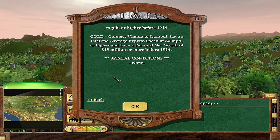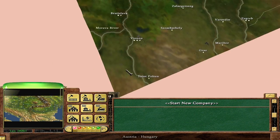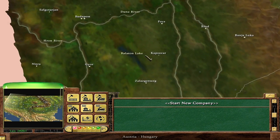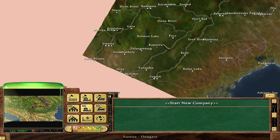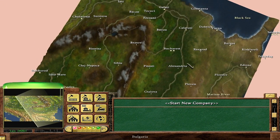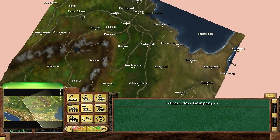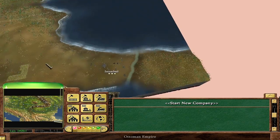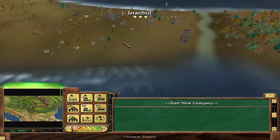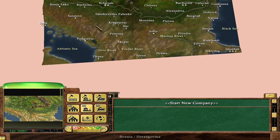I could start multiple companies even, but we're not going to do that. So we've got Vienna, and somewhere on the other side of the map should be Istanbul. There it is — right in the corner. So we've got a long way to go. Is it Constantinople? No, it's Istanbul. Old joke. Anyway, we've got a long way to go.